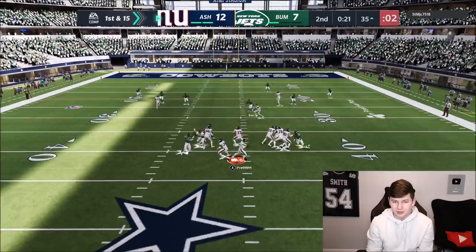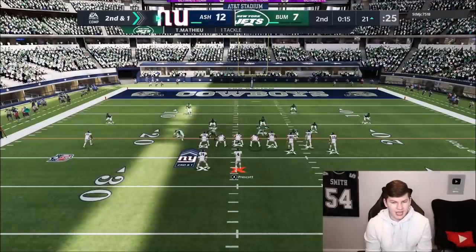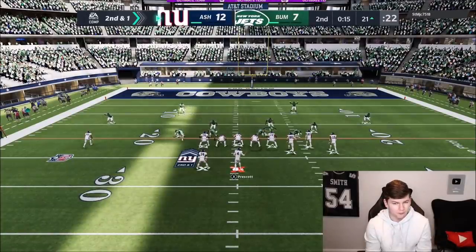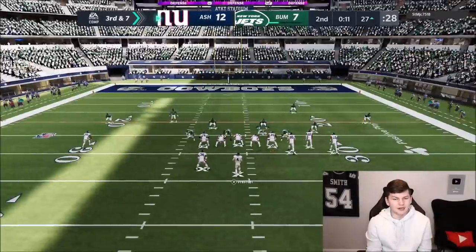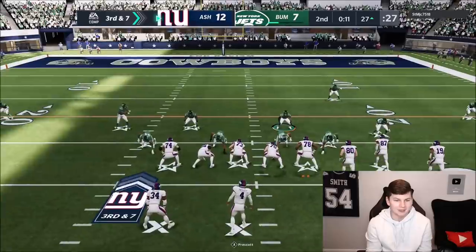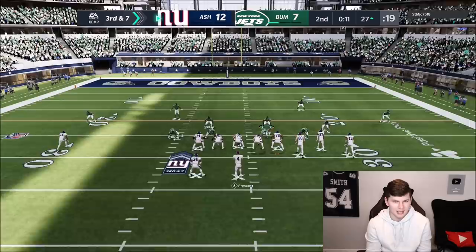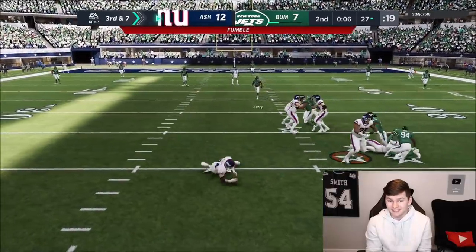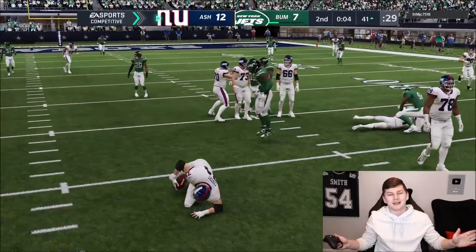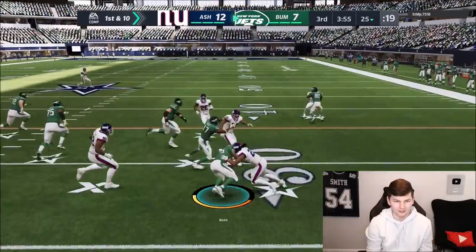Some good run blocks out of Woods but not much in the receiving game. Jamal needs to make a big hit - we have to get a stop, maybe a turnover. I shoot down to the flats and come around for the sack - just wanted to keep him in the pocket because he only makes big plays when he escapes. We get another sack and he's not getting any points, so we start the second half with the ball.